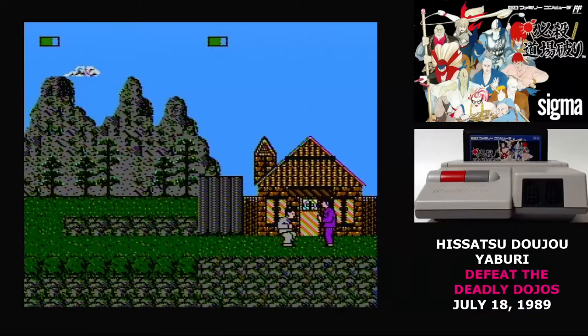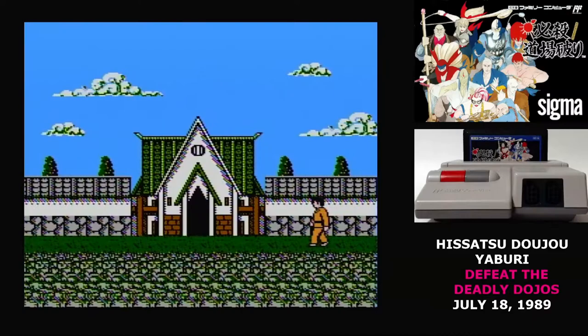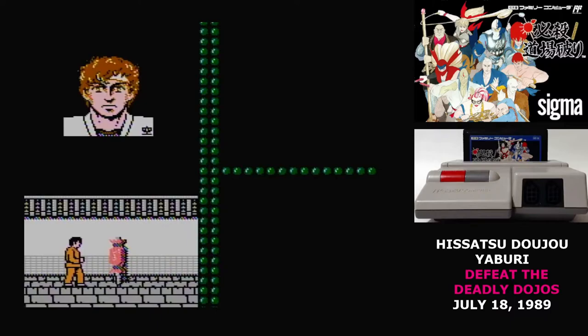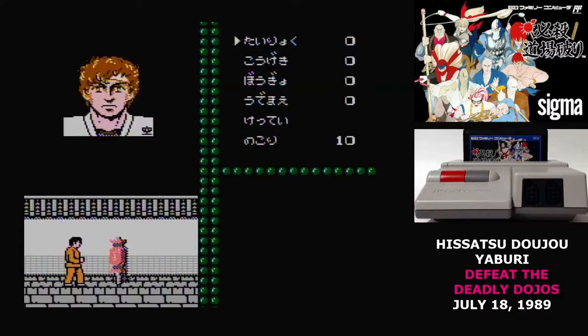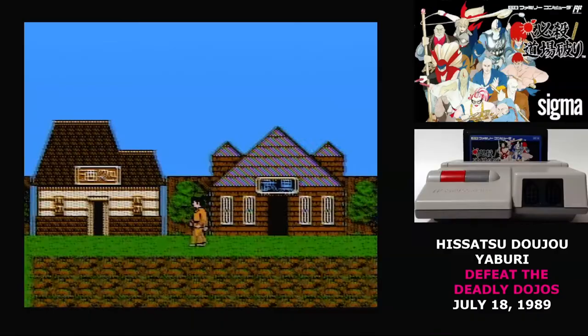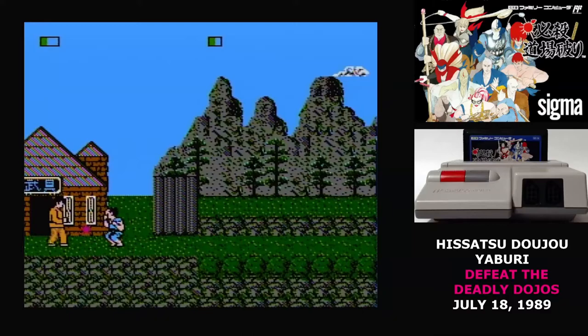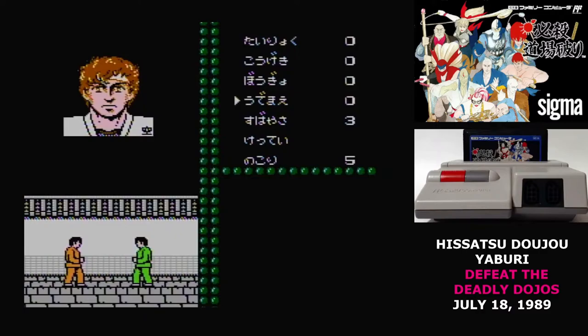After you've defeated an opponent, you can go to a dojo that you control and train there. Each dojo has their own style of martial arts, so as you take over other dojos your options will increase. Each dojo also has a rank — the lower the number the better. Your starting dojo is rank four, and when you accumulate enough cash after beating martial artists, you can go to a shop and pay to have the dojo rank up. The ranks affect how many points you get every time you train. You only have to defeat one other enemy in order to level up and train again, and when you do, you have the choice of training yourself or training your pupils.